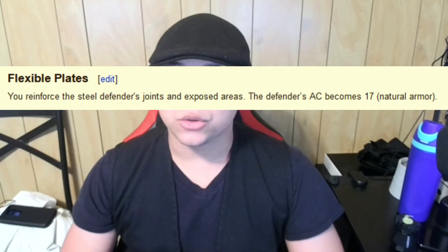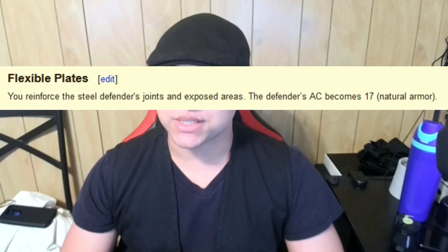Upgrades of notable mention include Flexible Plates — you reinforce the steel defender's joints and exposed areas, raising its AC to 16. Runic Engravings gives your steel defender one cantrip that requires a ranged attack roll, and it gets to use your modifiers for that. And the Clockwork Brain and Spark of Intellect upgrades increase your steel defender's intelligence and give it the ability to use some of your infusions and even cast some spells on a short rest. There are 34 upgrades in total — a nice basis, and plenty of room to create more.